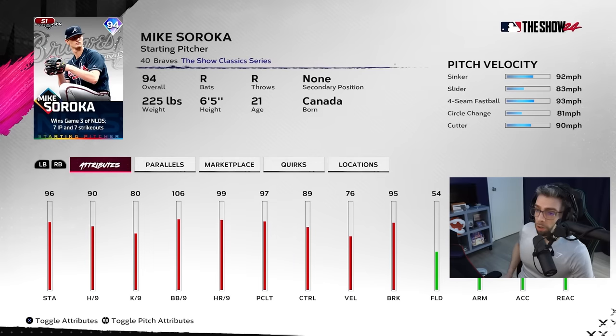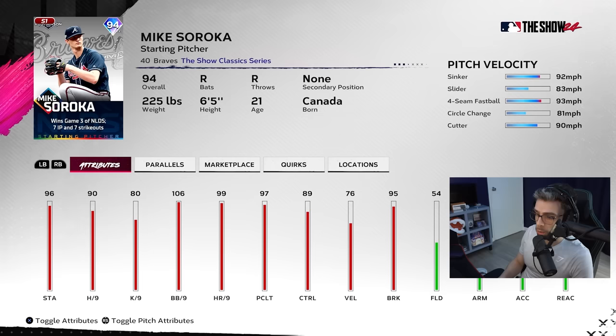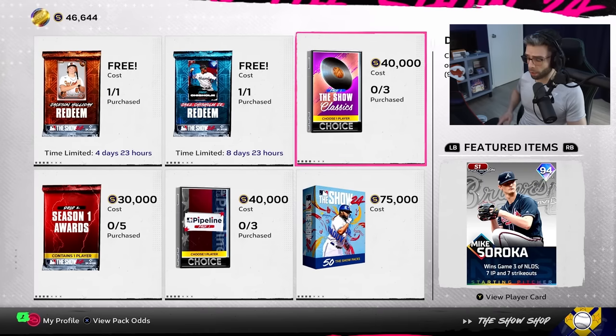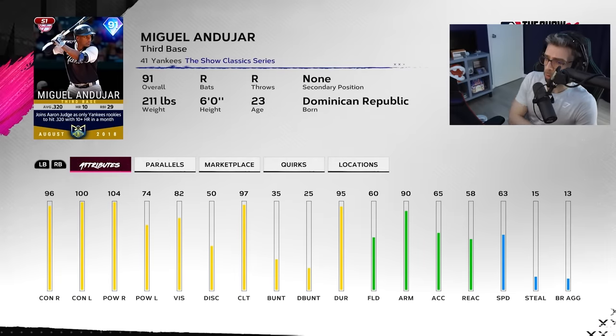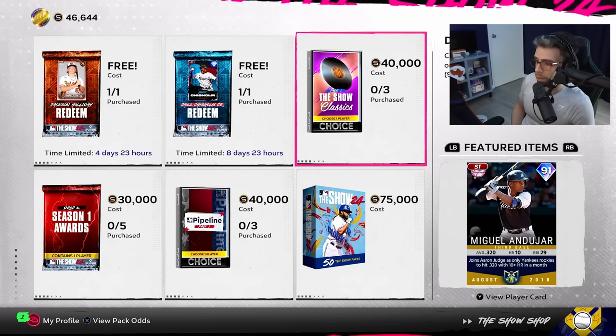Mike Soroka is really solid and someone I want to get too — incredible walks per nine, good pitching clutch, plus low velo. Low velo but a good pitch mix equals a lot of dots. He's gonna crush corners with those sinkers. Miguel Andujar is really solid on paper offensively. Defensively he's a little whack at third base, but he's got a cannon. Get him a few parallel levels up and the bat gives a lot of value.